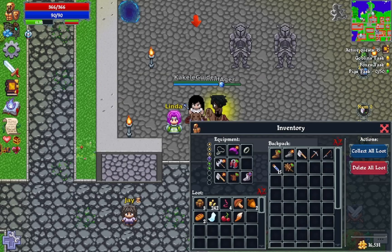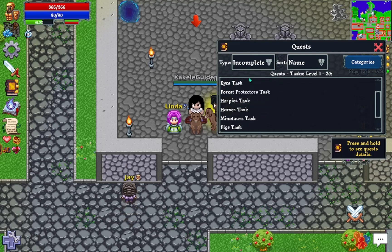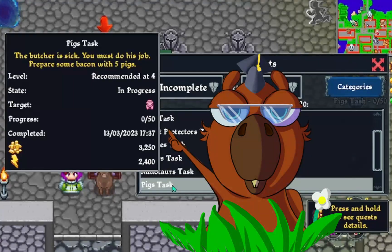As we advance our level, we will get new tasks that we can repeat. But watch out — if you want to repeat any task of eliminating creatures, you will need to eliminate 10 times more than the first time to complete it. Of course, we will gain greater amounts of gold and experience.